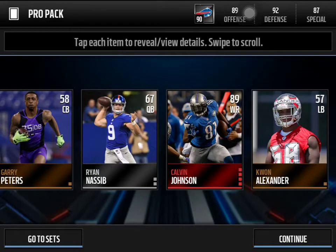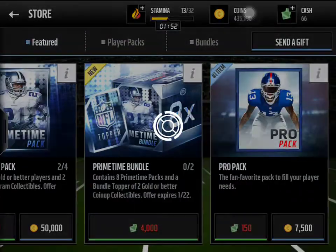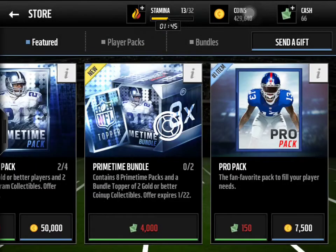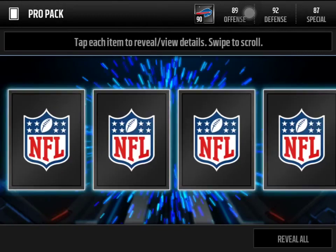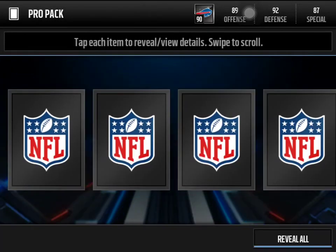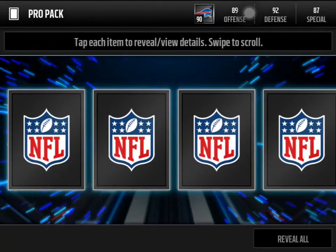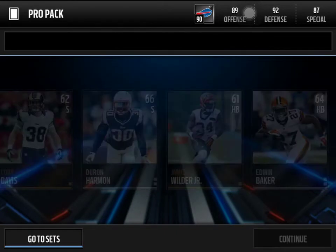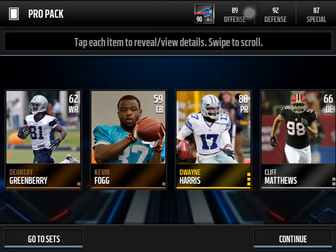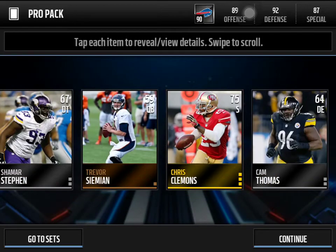CALVIN JOHNSON! YES! That's a monster pull — let's go! That's awesome! Probably one of the better base elite cards in the game. On to the next pro pack, hopefully we can get one more elite. We still have about eight pro packs left. We get an offensive tackle. I just pulled a bronze Joe Webb — he's a quarterback but he's so fast the Panthers use him on special teams. We get another punter — a lot of special teams players. About three or four more pro packs left then we've got that players pack.